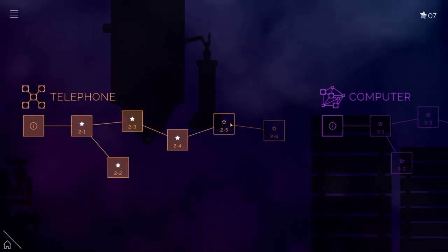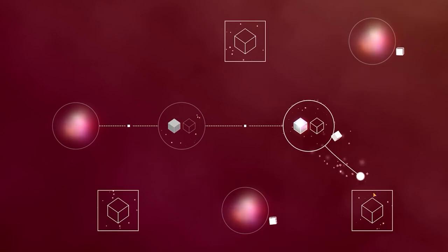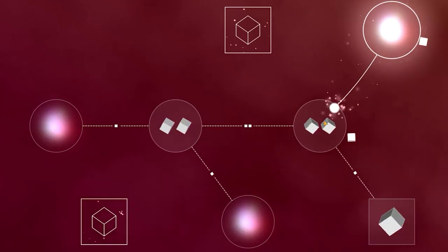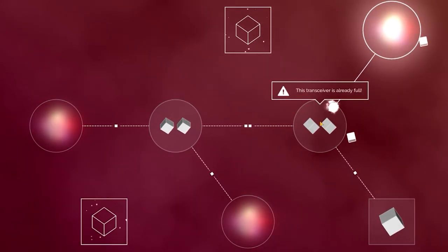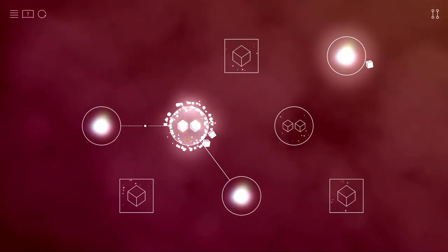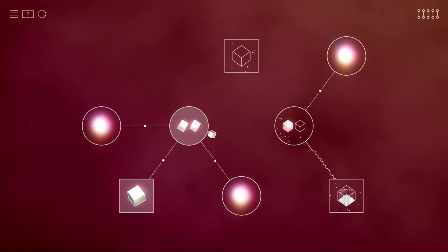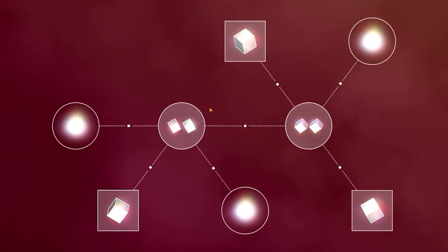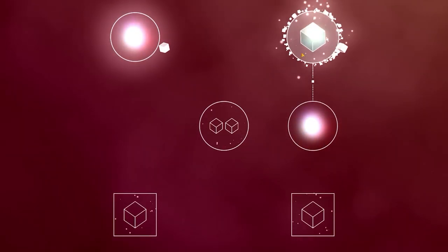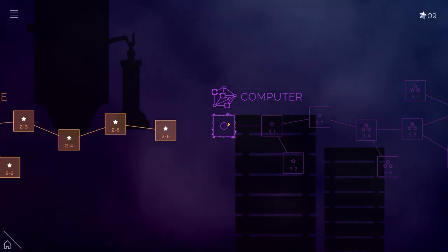We've unlocked the computer but I'm going to finish the telephone first. I want to go boosh and then boosh and then down there. The transceivers can only receive a certain amount of information — it's already full. So we just go there with that one, there with that one, and then take one of them down. Then this one can go over there and then down, and the final one can come from that and go up to there. Then the final telephone level — that's just going to go up and then down to the doublet, that goes over to there, split them like that — sorted.